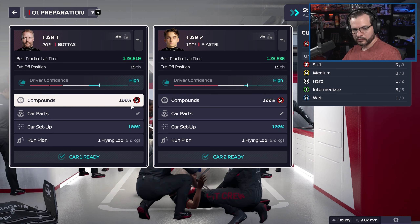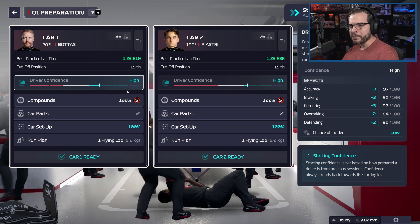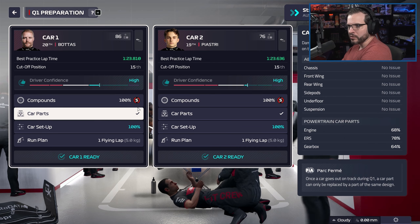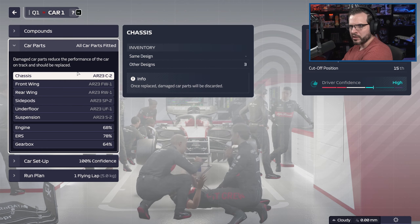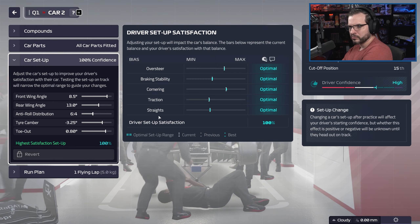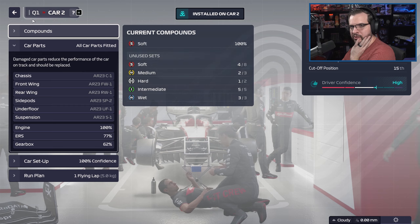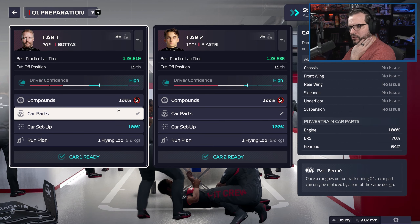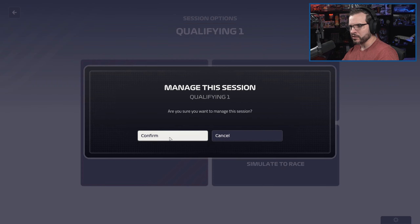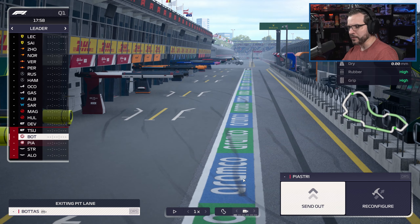Let me go do the practice — I'll be right back. We're back. I'm going to bring you guys along for qualifying because it's so critical to us getting some money. We did do pretty well — both people up to 100% in practice, both currently sitting at high driver confidence. We're swapping in some new engines to give us a fighting chance. We'll go with one flying lap to begin with and see — we just got to get one person in Q2.